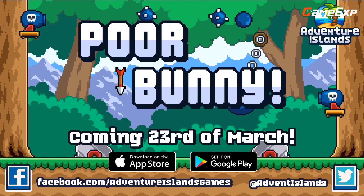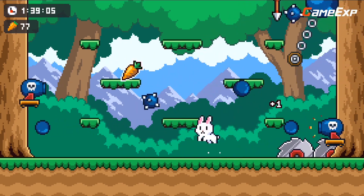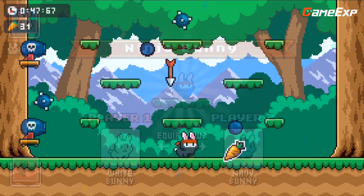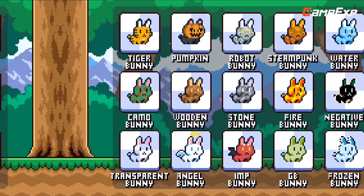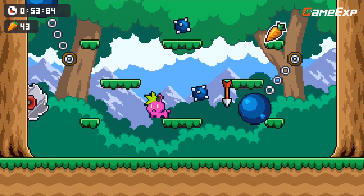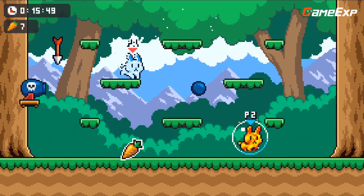The game that made it to the top of our list is Poor Bunny. Poor Bunny is a charming and addictive high-score chaser game that puts you in control of a cute little bunny with a big appetite for carrots. As you guide the bunny through the levels, you'll have to avoid tricky traps that appear without warning, making it all the more challenging. The game offers several modes including single-player mode, co-op mode for playing with a friend, and versus mode where you can compete with others to see who can eat the most carrots.